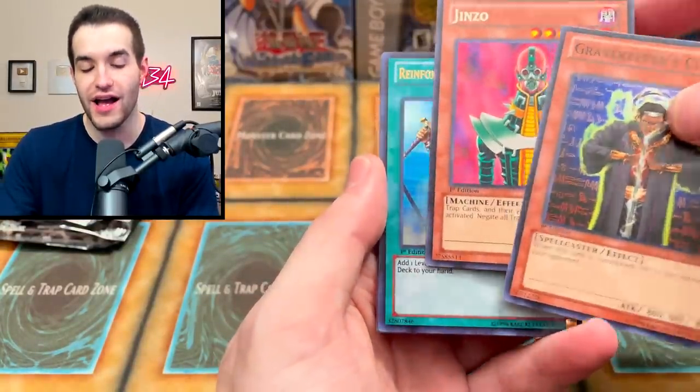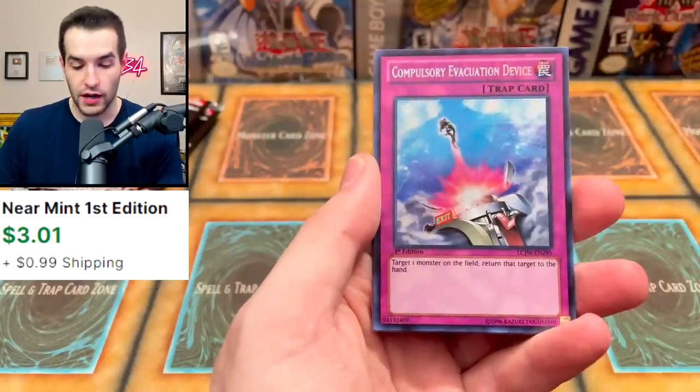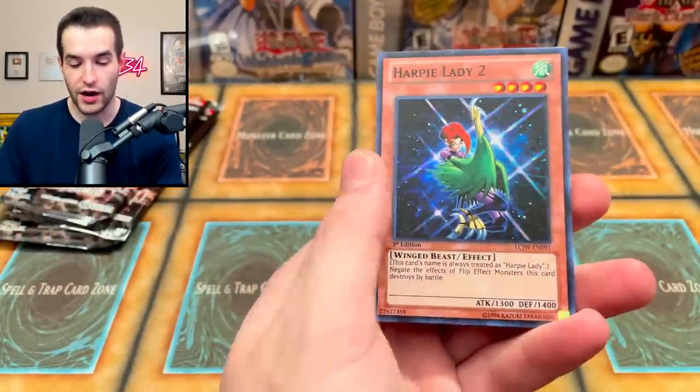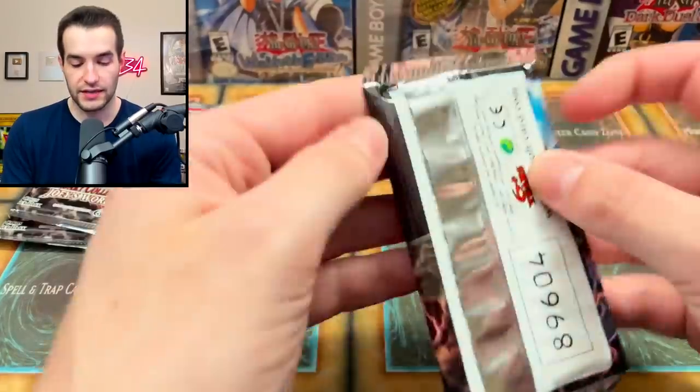We got Grave Keeper's Curse, always a pass as the rare. The super rare was Jinzo — best cards are rares, that's insane. We got Reinforcement of the Army — good card — Compulsory Evacuation Device, very nice printing of this card. And a Harpy Lady 2 with a Fairy Box at the end. Very nice three cards there. A lot of solid cards in this set. Three packs to go — will we get another Joey Wheeler card?